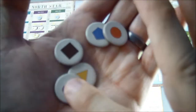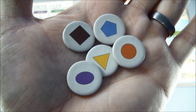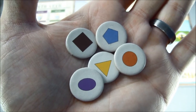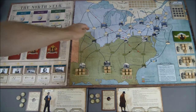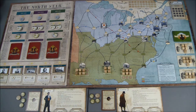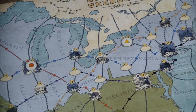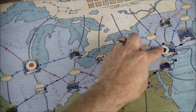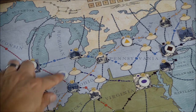These are the five slave catcher tokens — they represent bounty hunters who would go across the country to hunt down escaped slaves and bring them back to their masters in the south. They start on the spaces indicated: the orange circle starts in Chicago, the yellow triangle in Rochester, the brown square in New York, the purple oval in Washington D.C., and the blue pentagon in Detroit.